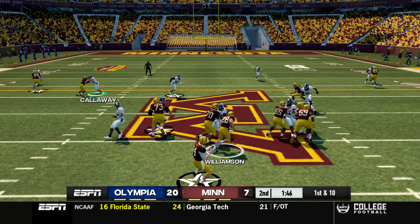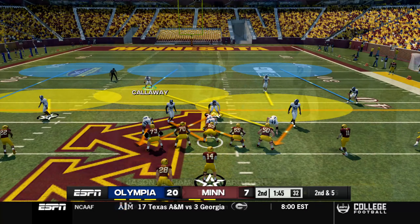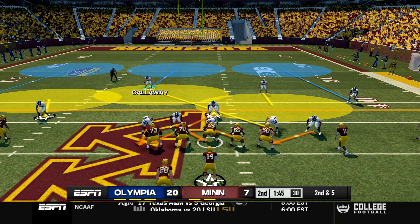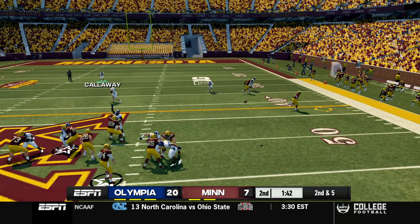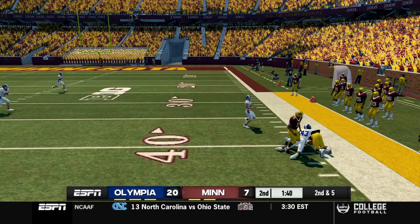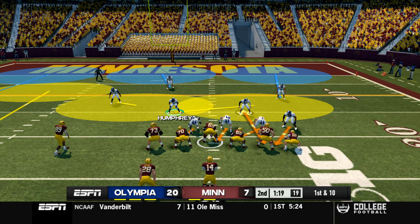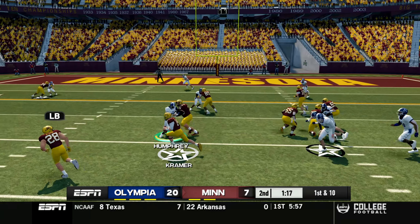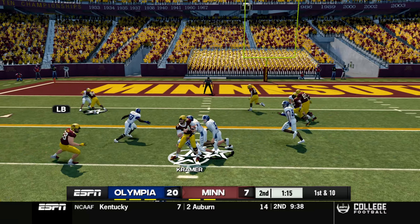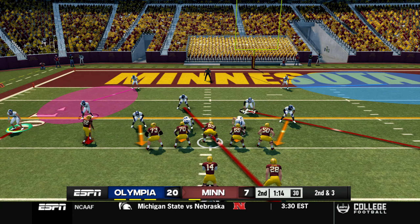20 to 7 now. Minnesota at midfield - a five yard run for Jason Williamson with about a minute 45 left. They go ahead and take timeouts. Second down and five - Kramer throws to Adim Madumere for a seven-yard catch to get them across midfield and a first down. First and 10 at the 20 yard line for Cole Kramer - runs a speed option, cuts upfield for about seven yards before they call a timeout.